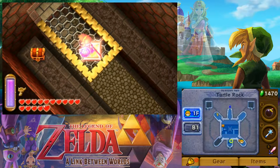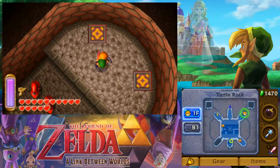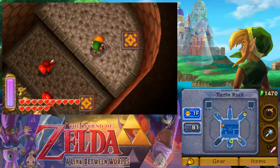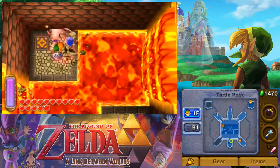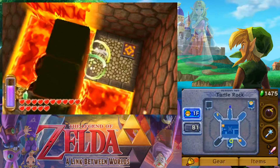Okay, so we're on this floor and I'm going to keep teleporting around. This is why Turtle Rock is a little bit of a maze. Wait wait wait wait — don't teleport away from here. Ha! Got them all.